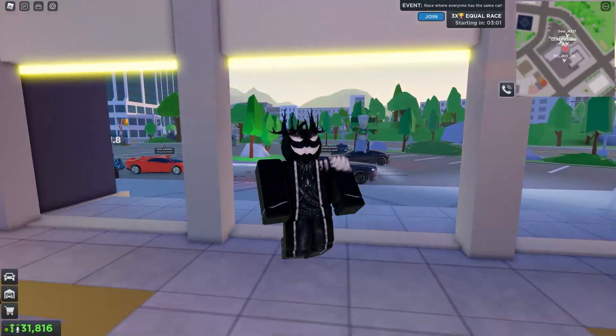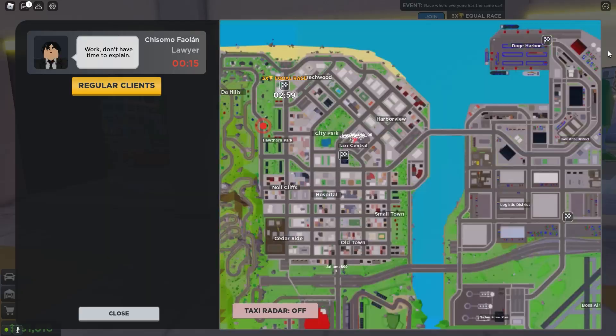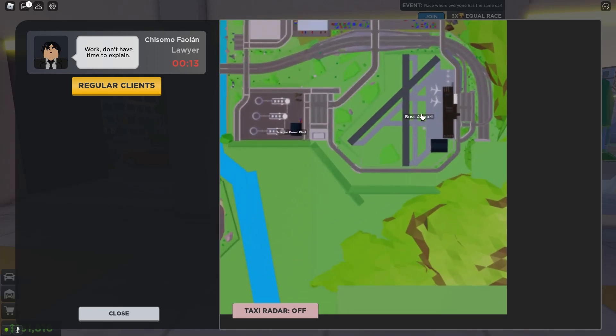Hello, today we'll be checking out the new airport update. There's a new airport on the map right here, it's called Boss Airport.